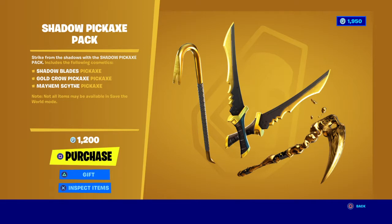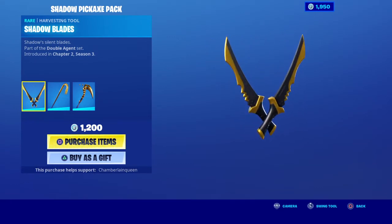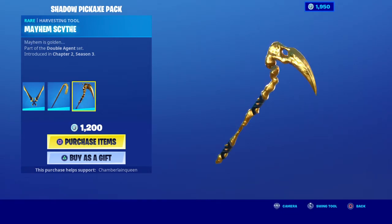Shadow Pickaxe Pack — strike from the shadows with the Shadow Pig Gax Pack. Includes the following cosmetics: Shadow Blades pickaxe, Gold Crow pickaxe, Mayhem Skice pickaxe. Excuse the dogs, my guys — crowbar-y looking. Gold Crow — give it a prize! And the next one — oh, it looks like it's melting. Pretty cool.